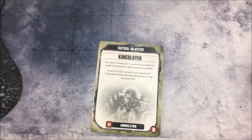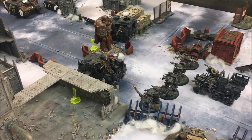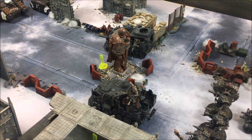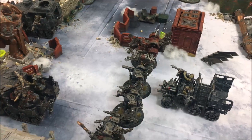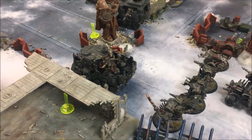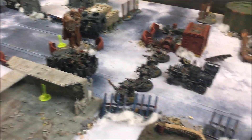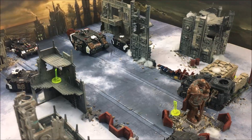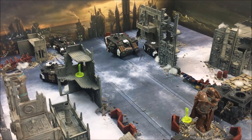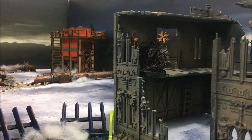My tactical objective for turn one is King Slayer — slay the opponent's warlord. That's not going to happen turn one. Everything moves up the battlefield: the Battle Wagons advance 12 inches, one going up an extra 6 on the far side. The Death Dread, Killer Kanz, and Trukk all advance too. We're moving up the centre in a big green angry wedge, smoke billowing everywhere. The only shooting comes from the Big Mech with the Shock Attack Gun — the Land Raider is an obvious threat and priority number one.